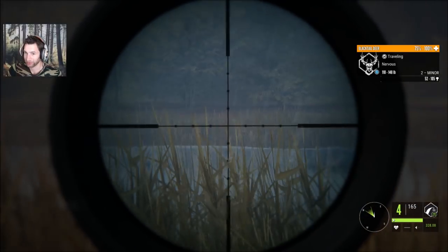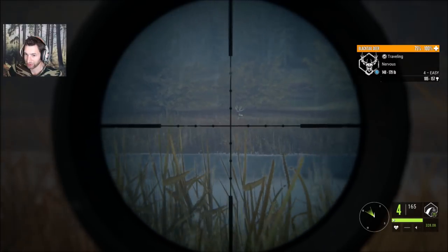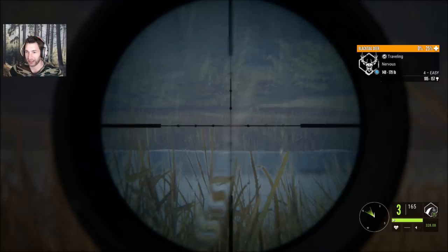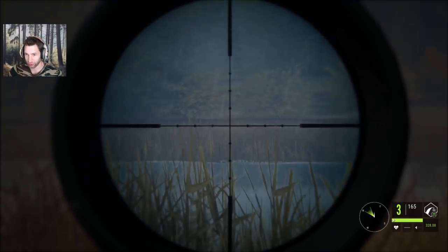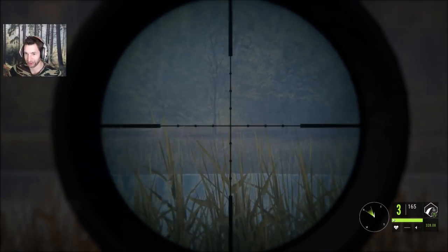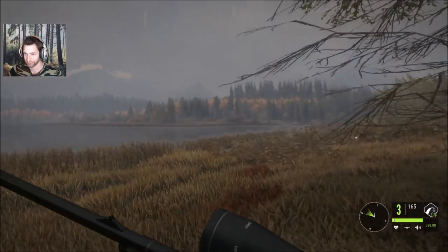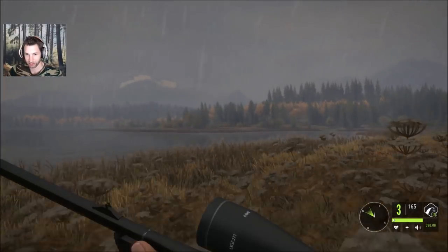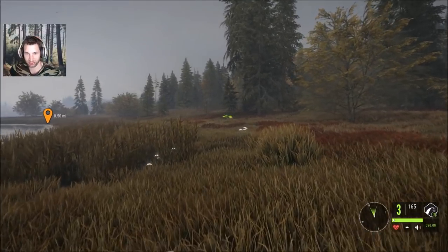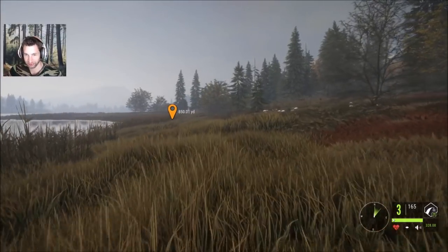There he is — that's a huge buck. Perfect shot, I think he's down. We reserved him for 320 and held it right in the center of the lung. I think we caught spine and lung on that — if so, we should have a nice gold black-tailed buck. Yep, he is down, I can see him from here. A lot of times you take a shot in the grass and you think they go down but they sneak out, but in this case he dropped — nice shot.